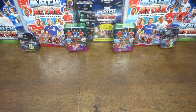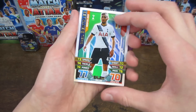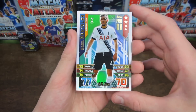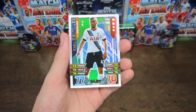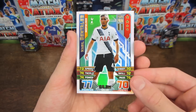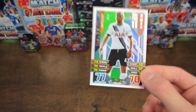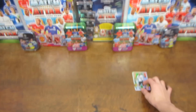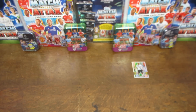We'll get straight into it and start off on the subs bench, where our first substitute is Tottenham midfielder Nabil Bentaleb. I've got his Pro XI card here, but his normal card is just the same value but downgraded by three stats on each rating, so you can easily use his normal card in that position. He is the first sub, valued at only £4.5 million — a very high rating for that value.